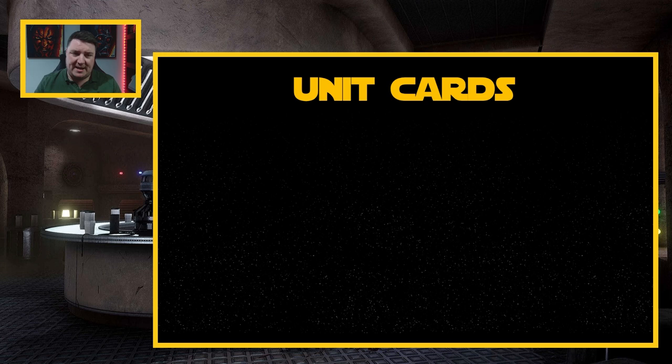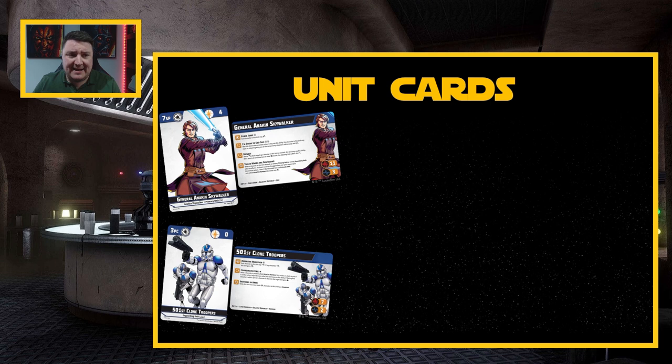Next up, let's talk about unit cards. These are the things that make up parts of our squads — the cards we bring along for each unit we choose. First of all we've got the actual stat cards, the unit stat cards for each character. These are double-sided, as you can see with Anakin and the 501st — one side has some details, and the other side has some details, and we'll break those down as well.